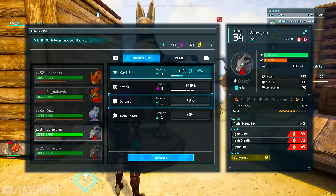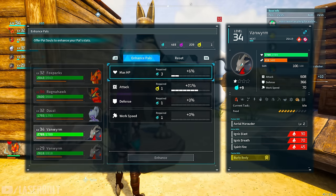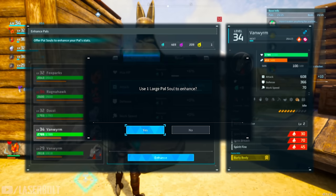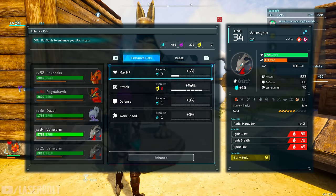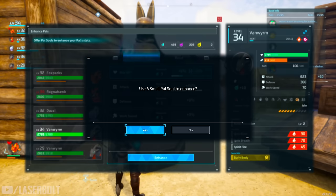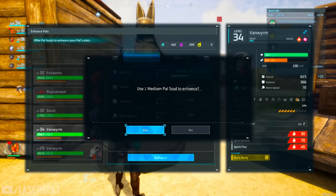After enhancing a few times it's going to ask for purple souls, and then once you get past a certain point it will ask for yellow ones. You can only go to plus 21 attack using blue and purple souls; after plus 21 you're going to need yellow ones. I'd also want to max out his HP since we're going to be using him for a boss fight.